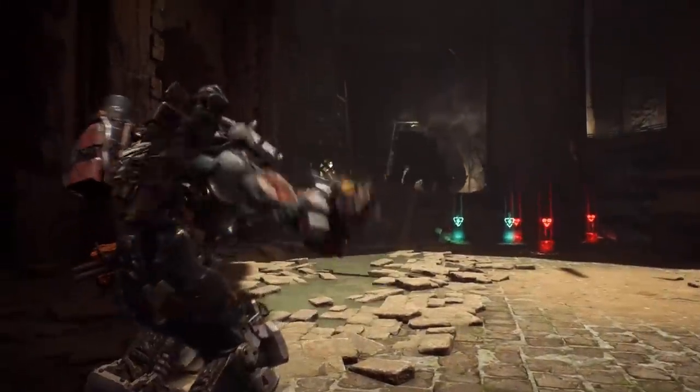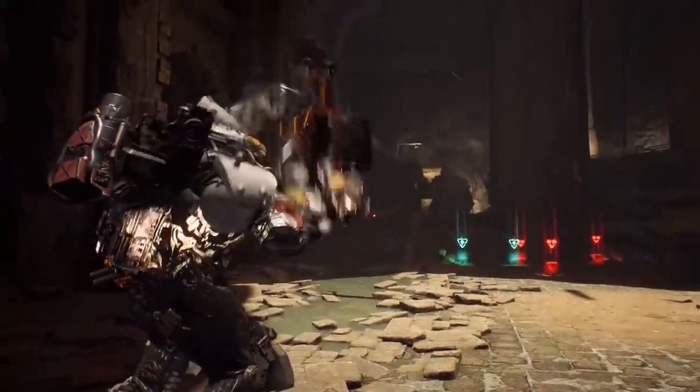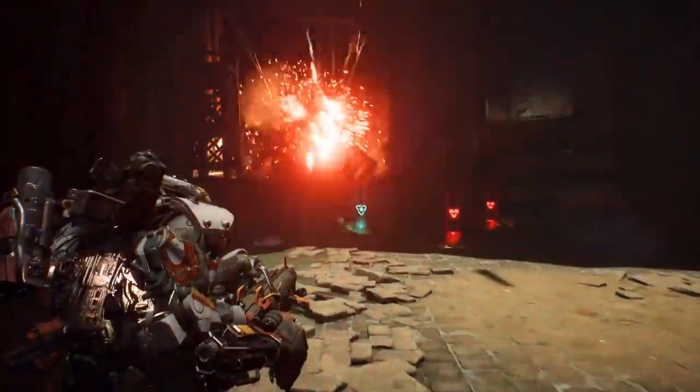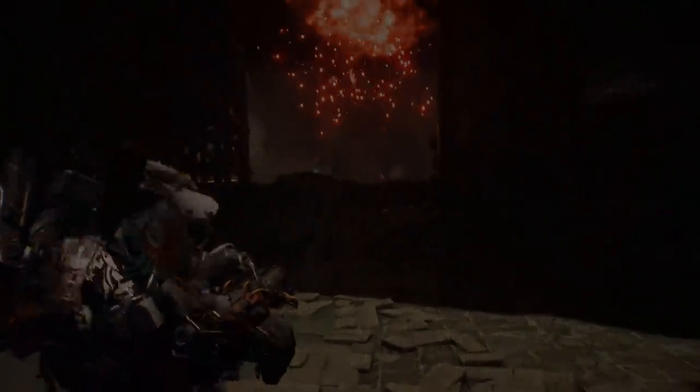The Colossus's ultimate ability is called the siege cannon. It's ideal for clearing out smaller enemies, controlling enemies in a choke point, or putting out extra damage on a boss. We've seen a good amount of this, but all the gameplay sent to us that we haven't seen before is on screen now. That's everything on the Colossus — now we move over to the Storm.